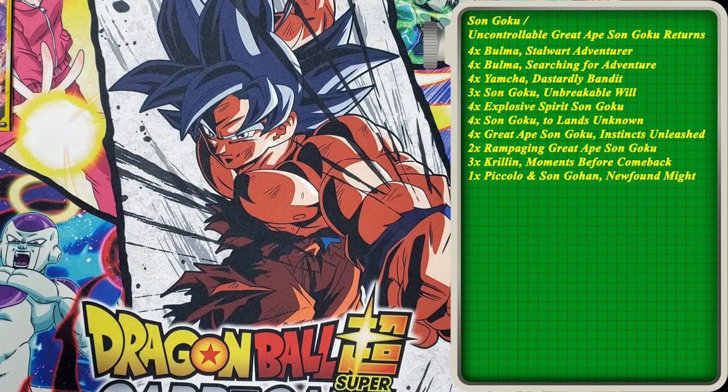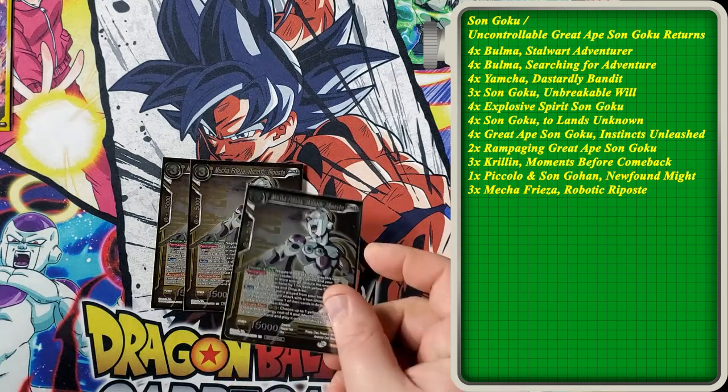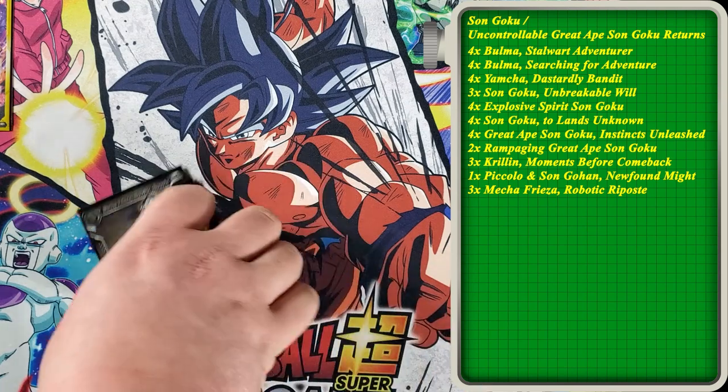We run three of Mechafreeza Robotic Riposte. These are just staple in yellow decks — floodgates of sorts. It costs your opponent an additional tap whenever they want to attack after this guy is played. Usually we're going to get this down to one cost, so it's a great way to put a 15,000 floodgate on the field. Just watch out for counter-counters or counter-plays that specifically target cards like Robotic Riposte running around the meta right now.